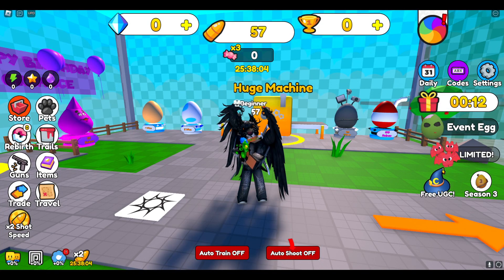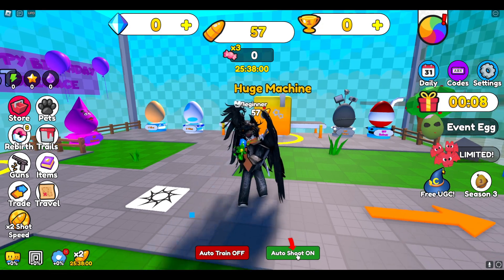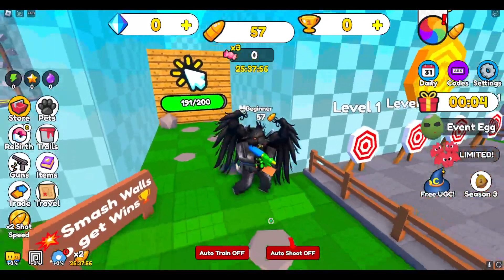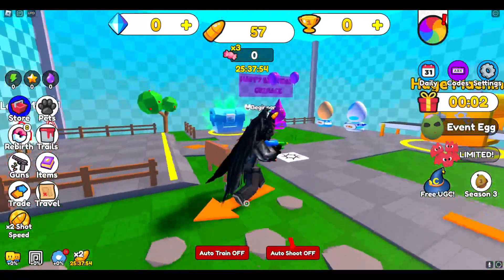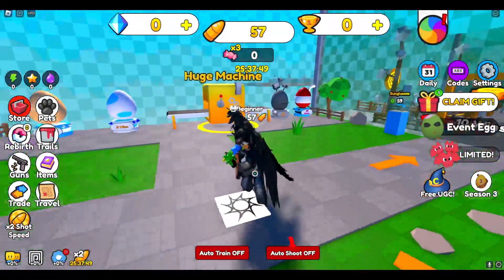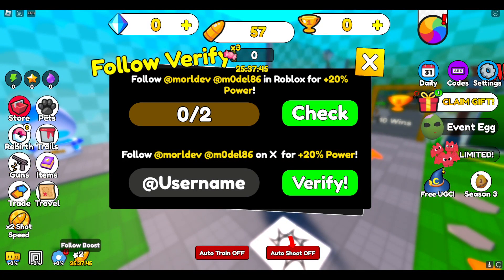Hello everyone! Today we're in Shoot Wall Simulator and I'm going to be getting into all working codes for the game. Before I do that, make sure to check out the links down below — you'll find my Roblox group where I made shirts, pants, and t-shirts, and my second channel where I do gaming videos. The game link can also be found in the description so you can join and put in these codes.